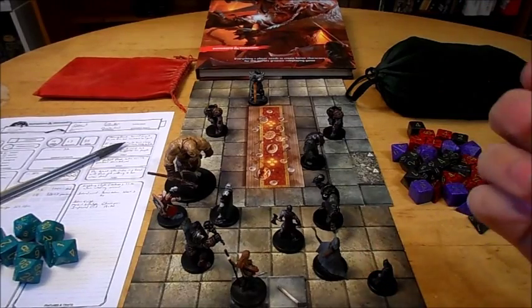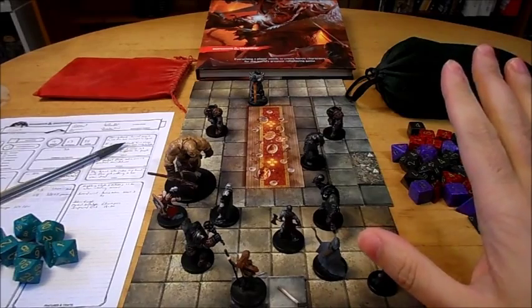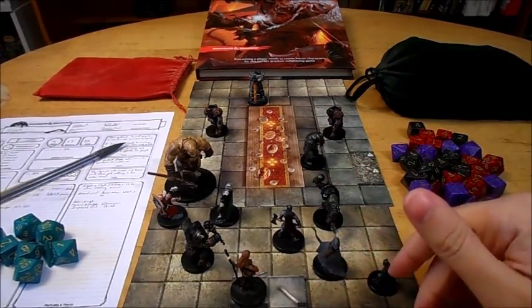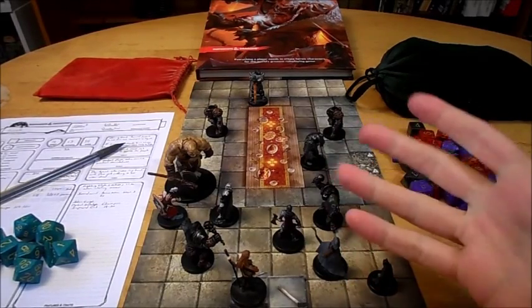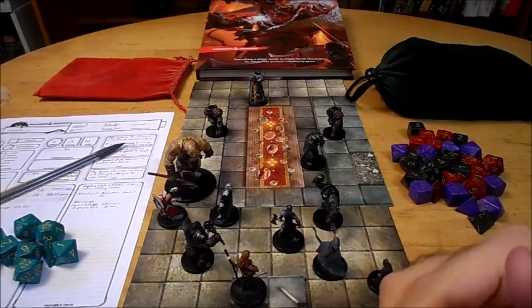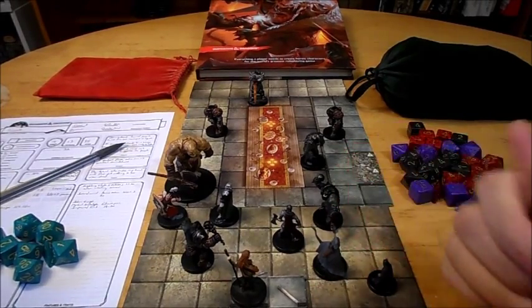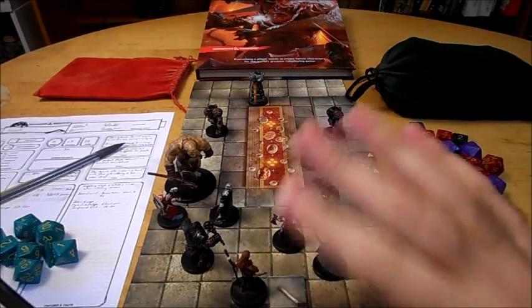At 7th level, you add half your proficiency bonus rounded up — which is unusual because most things round down — to any strength, dex, or constitution check that you're not already proficient in. So if you're not proficient in acrobatics, for example, the Remarkable Athlete ability at 7th level lets you add at least half your proficiency bonus to it. At 10th level, you choose a second fighting style, which has to be different from the first one you chose.